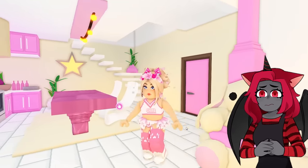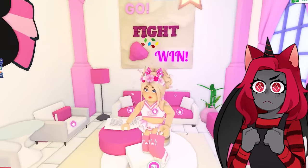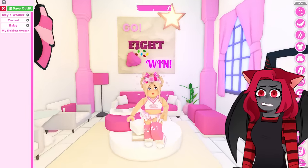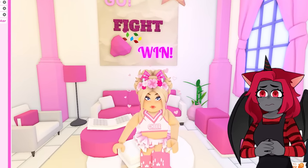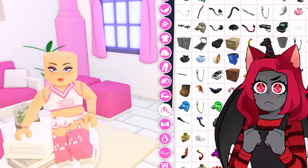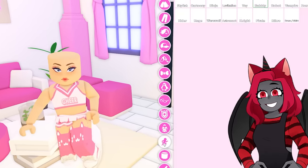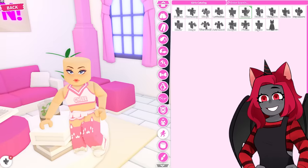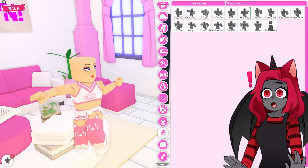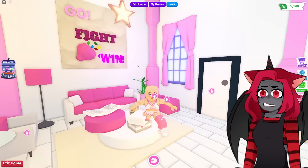I guess she's just new, so she only has a few items. Nonetheless, we need to try and give her a makeover — this is way too much pink going on. I think we should definitely start taking everything off. All right, we have everything off now. The first thing we should do is change how her walk is. Right now she has on 'bubbly' — let's make it something funny like a werewolf or something.